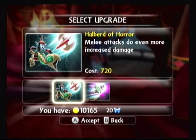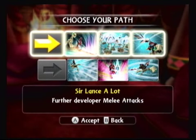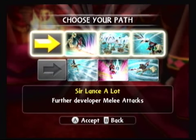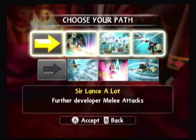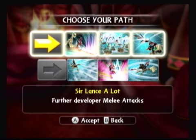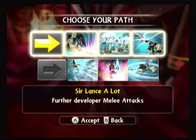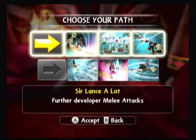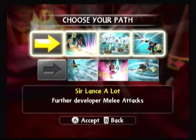Next up is Halberd of Horror — melee attacks do even more increased damage. Note the look of the spear, cost is 720. When you buy that last base upgrade, it's going to want you to select a path. If you need to play around and you're completely unsure, hit the B button — it won't lock you in. However, if you do press A for whatever reason, you can't switch paths with the new landers, so you'll be stuck with whatever it is. If you're panicking, just hit B and it won't lock you into anything.